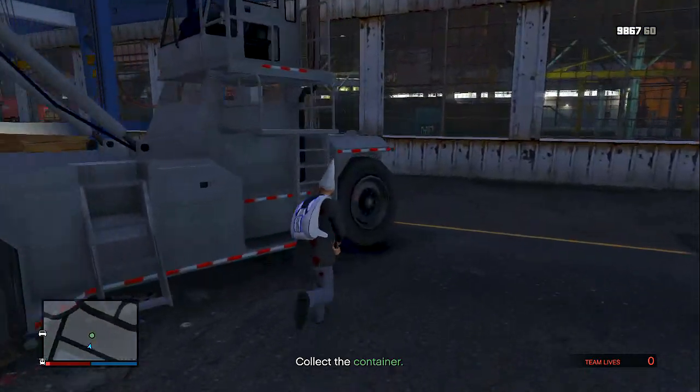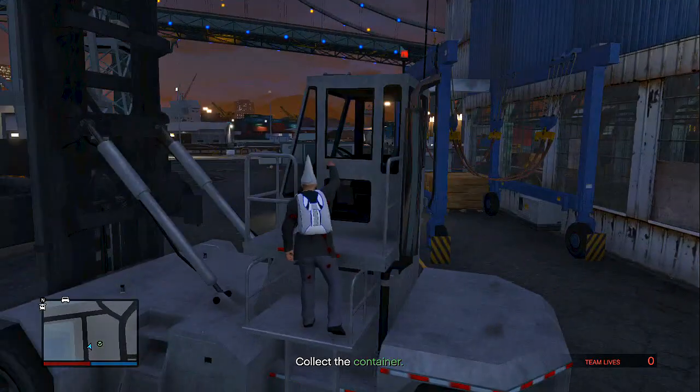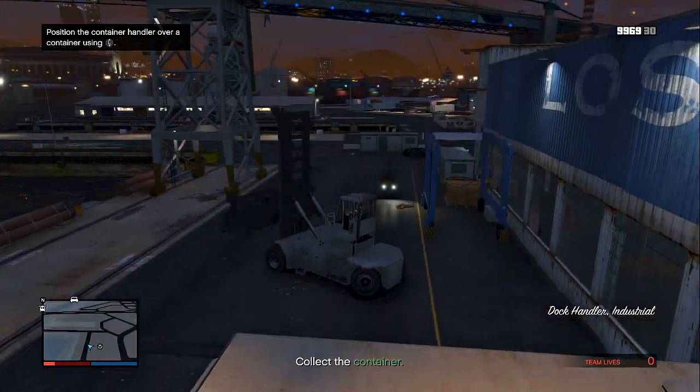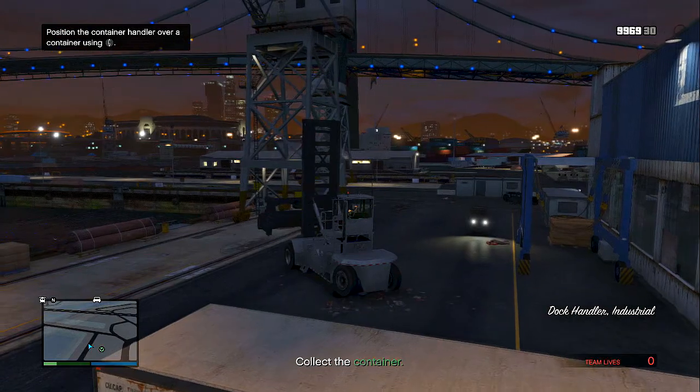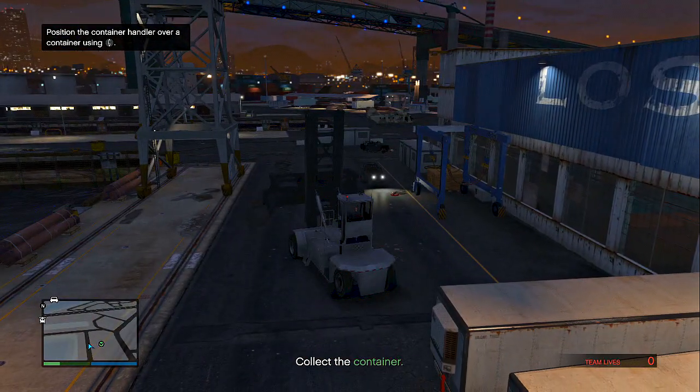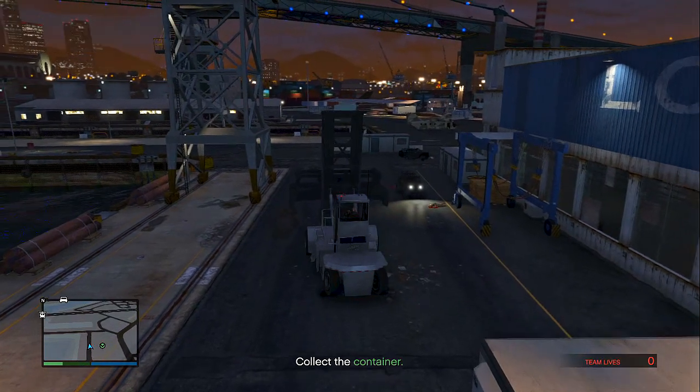After that, you guys will be prompted to come down to the docks, and it will tell you to collect the container after you kill a bunch of guys. Then you guys will need to get this vehicle, which will be on the left side of the building where the container is. And this is where the RP glitch comes.